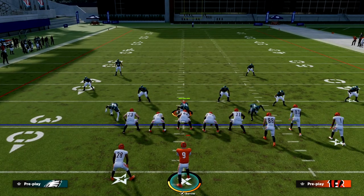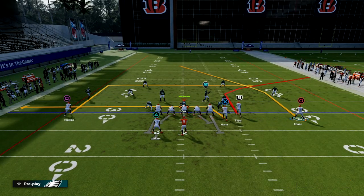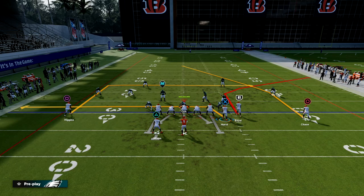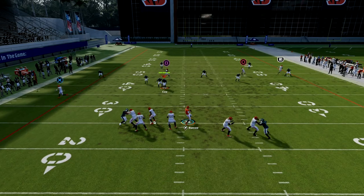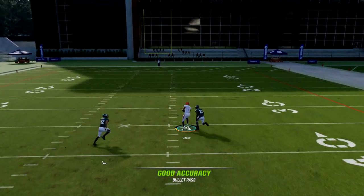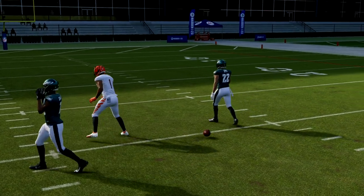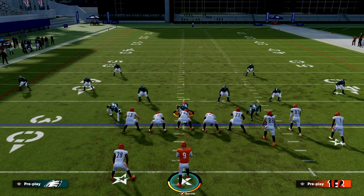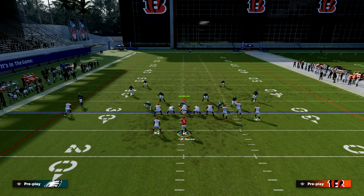Against the Cover 2 zone, if their user decides to get lazy and come down on the drag or in route, most people don't expect this guy to be on a skinny post. What you'll see is his skinny post will split the Cover 2 pretty well, and you have a chance for a big play against that coverage.